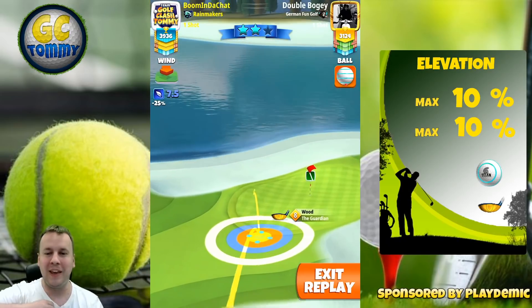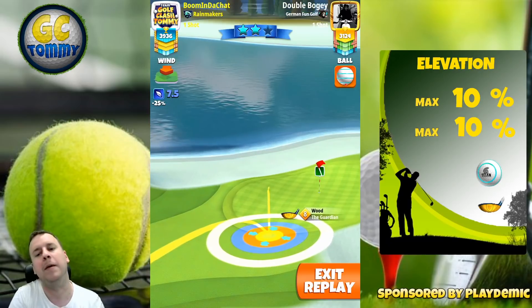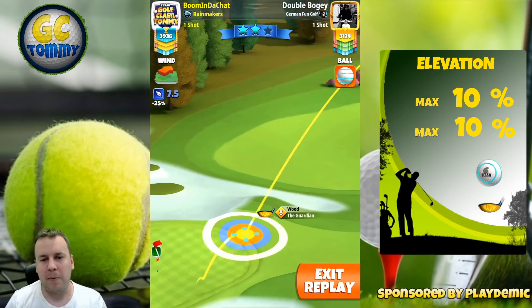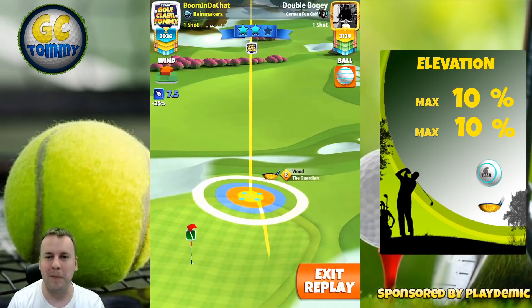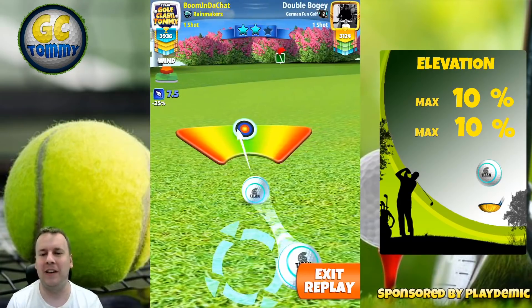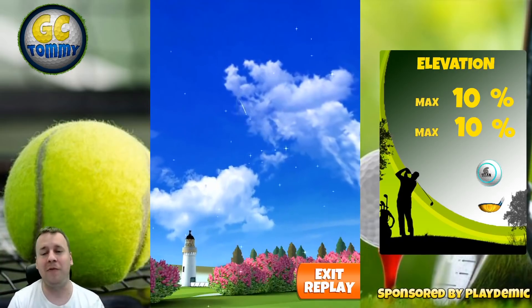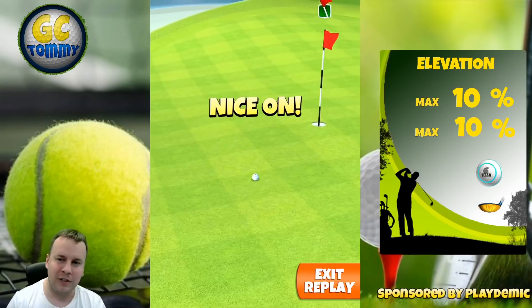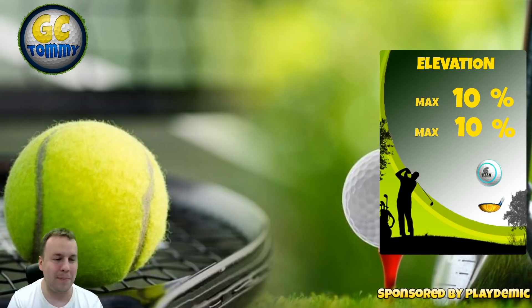Second shot — use your Guardian, it doesn't matter what level. Use as much backspin as you can with half a bar of sidespin to the right. Looking for the inner ring to be by the start of the fringe, with the second bounce approximately aligned with the pin — roughly six green square rows to the left of the pin. Adjust max plus 10, then go with approximately 0.8 bars of curl to the right. Try to hit perfect, and this ball will be on green. You might get lucky and roll back up towards the pin. Boring wind on hole number four — take the birdie and move on.